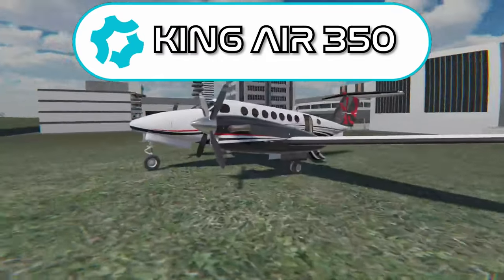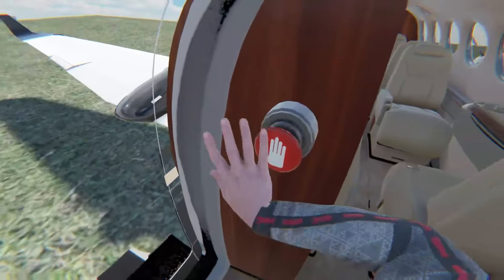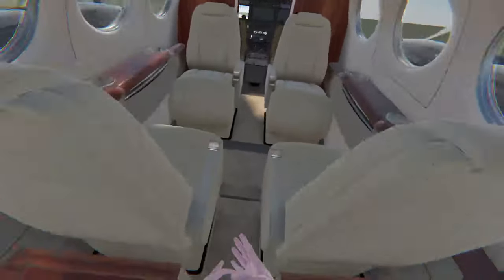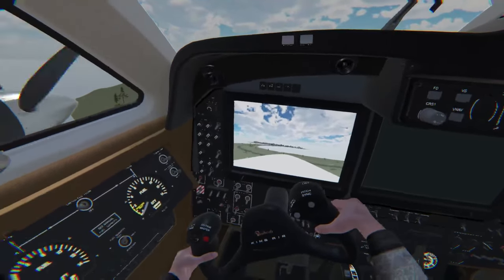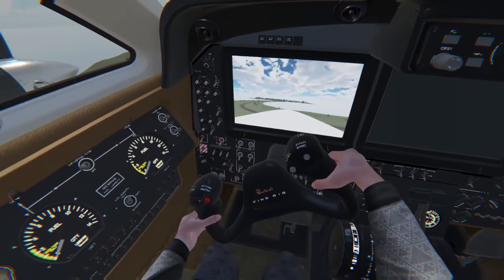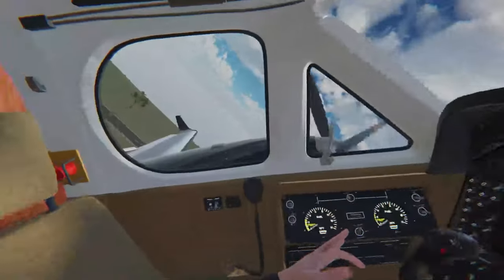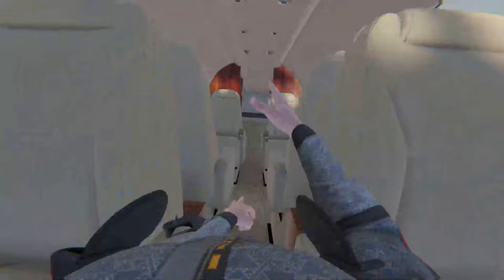And now we have the King Air 350. This bad boy looks insane. There are a few plane mods that currently exist in BoneLab, but this one has to be my favorite. It's a freaking private jet — this plane is just awesome inside and out. We are flying a plane in BoneLab, think about that. It handles surprisingly well and the controls are pretty self-explanatory — until you accidentally turn it off mid-air. You should definitely check out this mod if you want to see a plane in BoneLab.